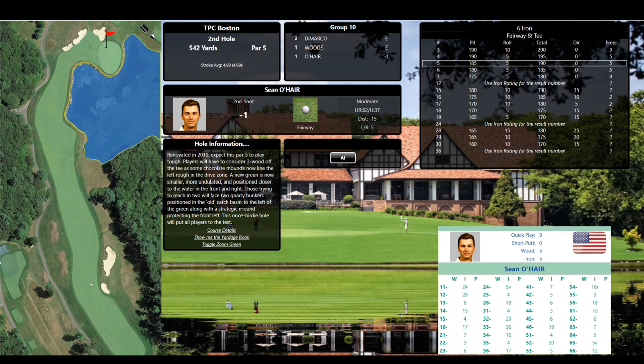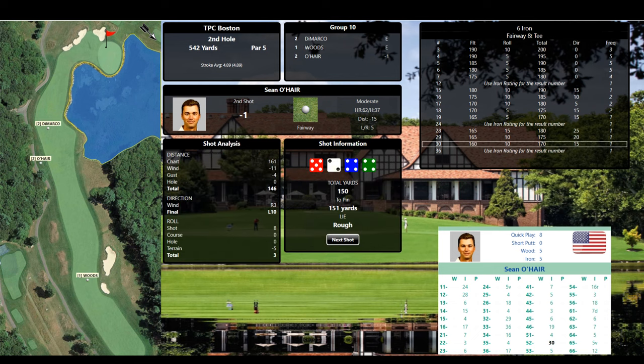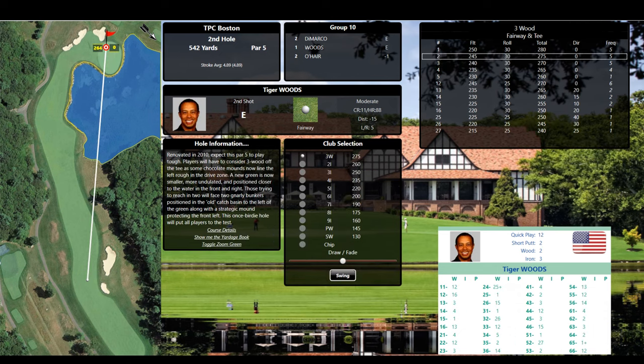He's getting home in two unless the wind takes it away. It went 280, the wind killed it 20, and there was a gust — so it's 259. The wind direction didn't really matter; the shape faded it, and he got an additional 30 yards for 289. DeMarco is going to lay up with a four iron, and we'll have a short wedge shot over the water for his third. O'Hare with a six iron will also lay up. He miss-hit it — a 5-2 is a 30.